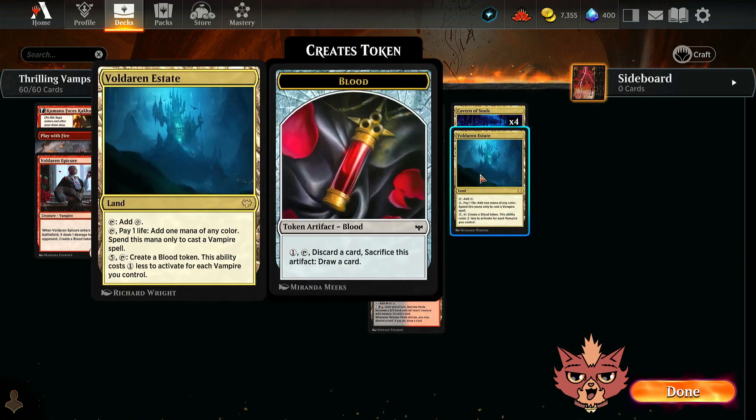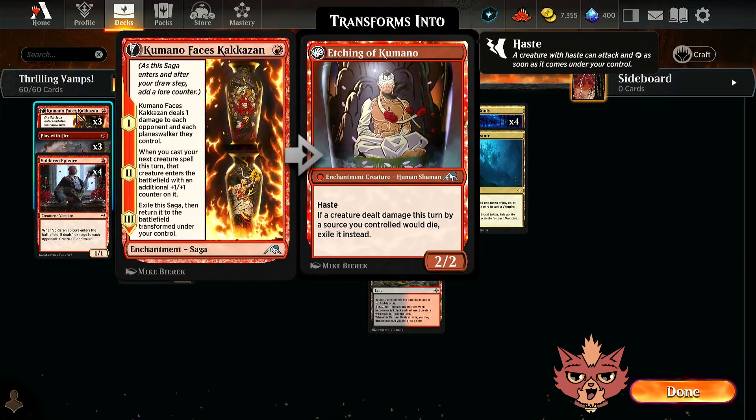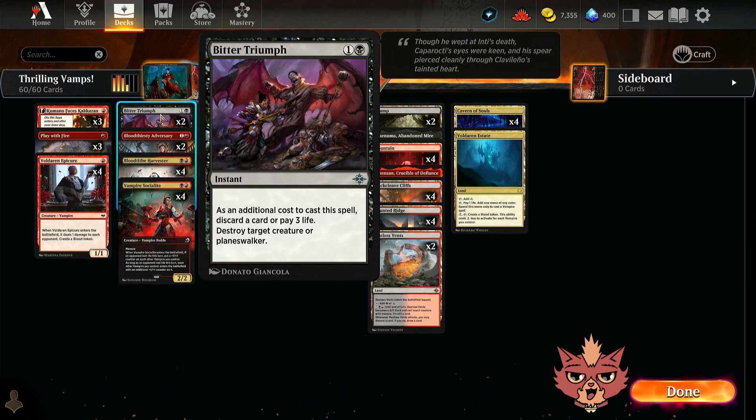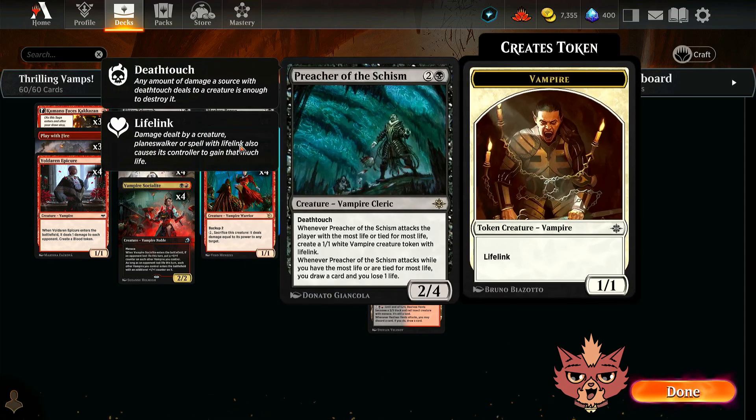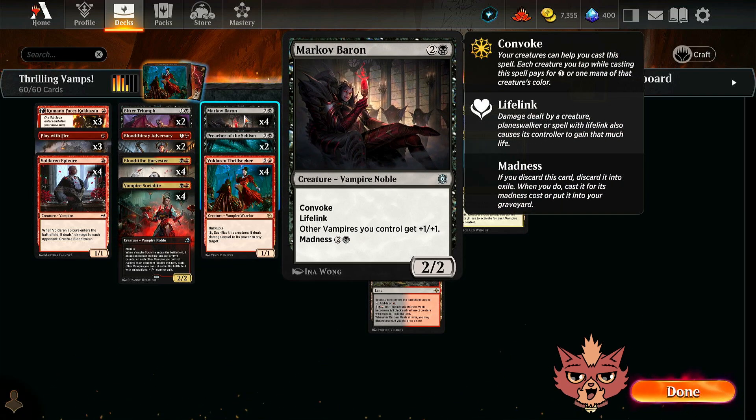Restless Vents — there are going to be a lot of moments where Restless Lands can get you there, especially against control builds. I could see dropping this for more fast lands, but I wouldn't personally. Maybe at that point go up a couple Voldaren Estates, but again I wouldn't do that either — there are going to be a lot of moments where you just really don't want to pay that one life, and Estate can't play Bitter Triumph or the Commando. Bitter Triumph — didn't really get to see it come into play today. Do we want more? Maybe. If we end up dropping that Preacher of the Schism, maybe go up more removal too. Like, instead of Lightning Strike, maybe a third Bitter Triumph. If you end up having to pay 3 life, that's a lot, but it's a small price to pay to pick up a Shieldred or a big Planeswalker that's gotten out of hand. And if you do have that discard with the Baron, that's just card advantage.